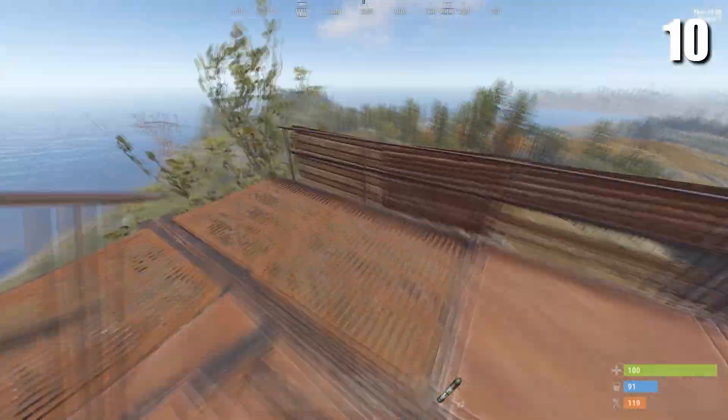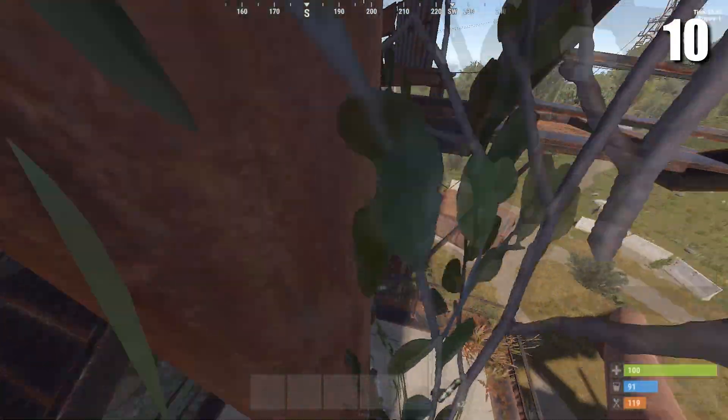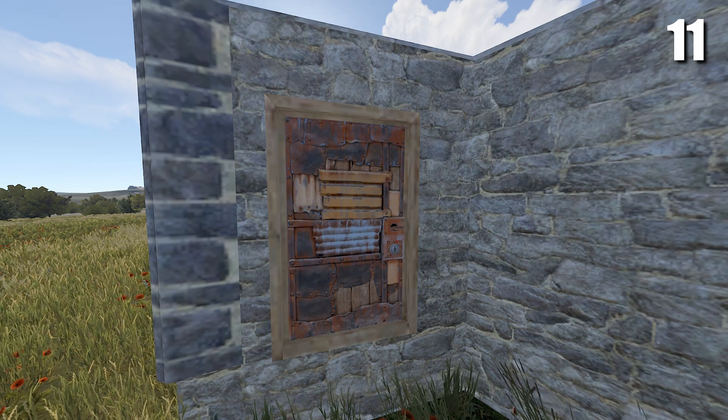If you're ever at the top of dome and you want to get down quickly, all you have to do is find this pipe and slide down in between it, and as you can see, you won't take any damage.